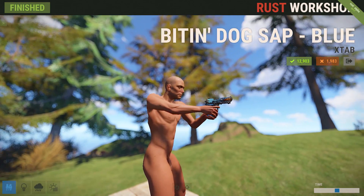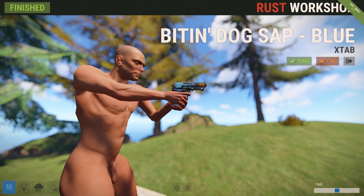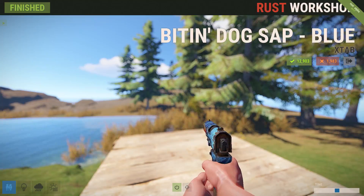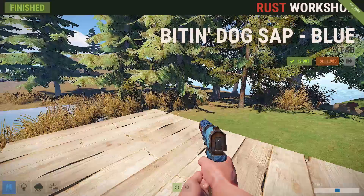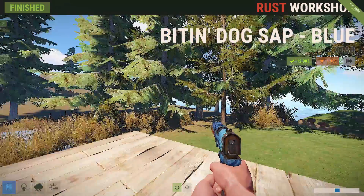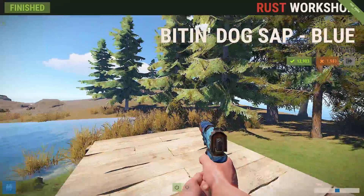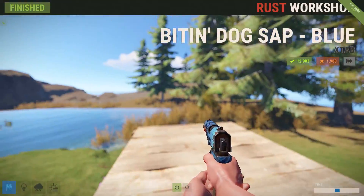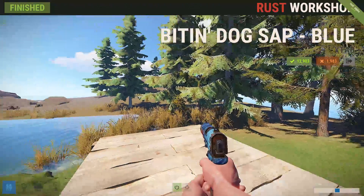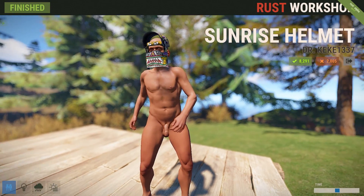Exactly what I was talking about is the Biting Dog Sap, and this thing is really cool looking. I love the look of it — it's unique, it's something different. I love the little face on it, the color, and the fact that it looks painted on in a rudimentary way. It looks like something someone tossed together and painted up before heading out to start killing people with their trusty best-friend pistol.